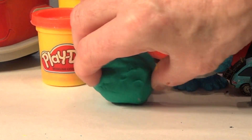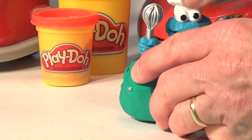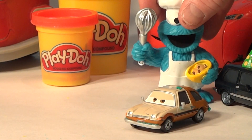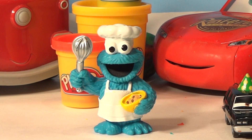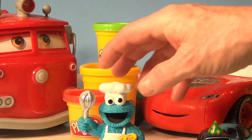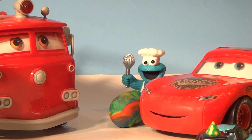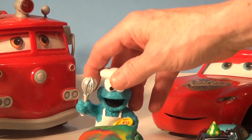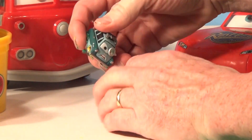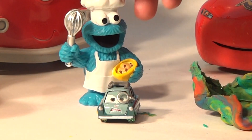Now we have one egg left — it's a green egg. Let's open it up and see what's inside. What is this? Top spacer. I thought that was the last one, but look what I just found — I think I see something behind the Play-Doh next to Lightning McQueen. Cookie Monster, climb up there, move the Play-Doh and have a look. A hidden egg! It's a psychedelic egg — who is it? Open that up and see. There's only one guy missing — Professor Z! The baddest of all the cars in Cars 2!